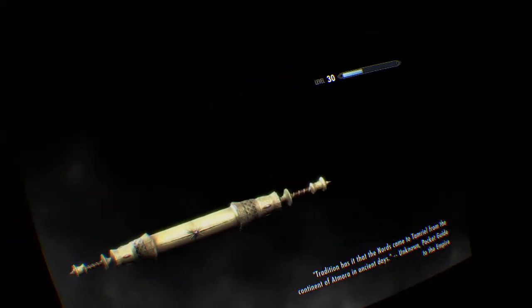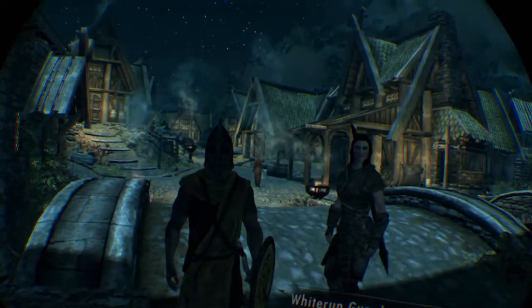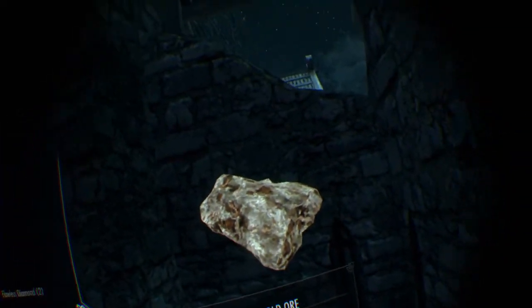You need a follower because we're going to do a glitch to duplicate items. You can use any follower — I don't think it makes too big a difference. From the entrance of Whiterun, go left past the guard into the little cubby area and tell your follower to wait.